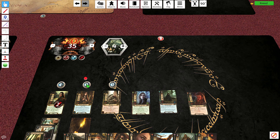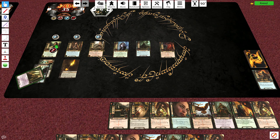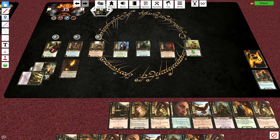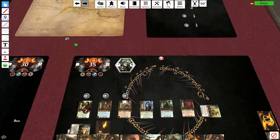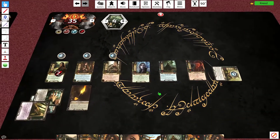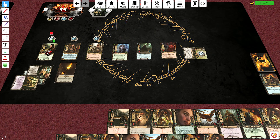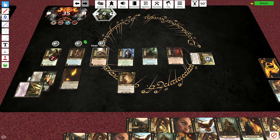The next turn after this one, that Hilltroll engages us — so that's exciting. We will Vilya. Ah, Treebeard. We are stabilizing, sort of. I'm going to need to Gandalf this turn; I undoubtedly need to Gandalf. So five resources for Gandalf, and we're going to lower my threat by five.